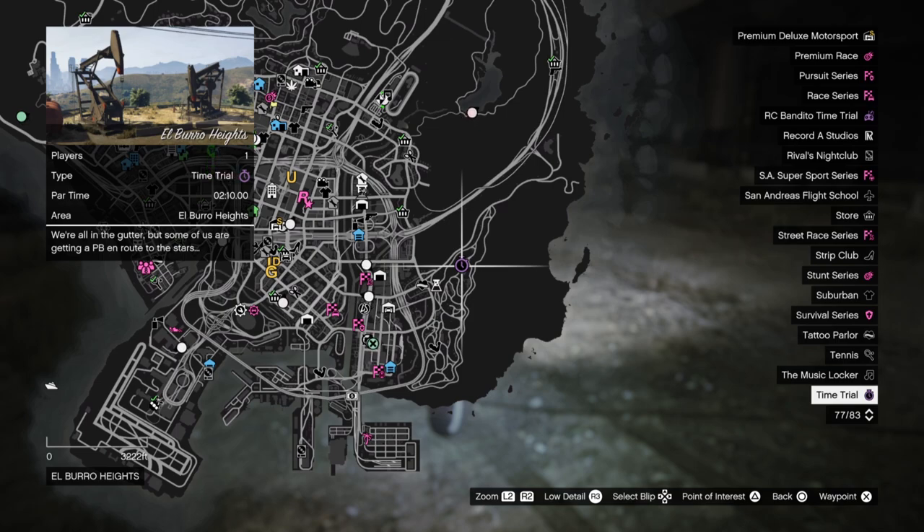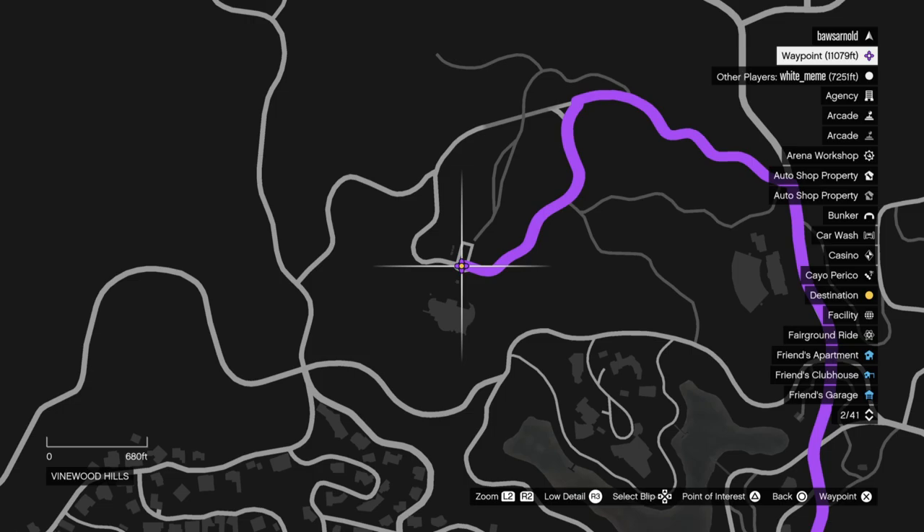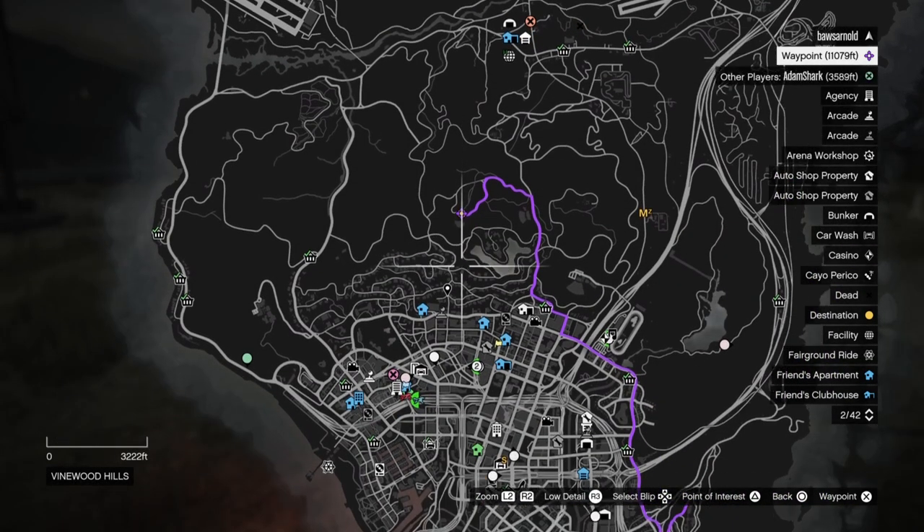The first one is the regular time trial, El Burro Heights. 2 minutes 10 seconds par time. First time you finish it you will get 100k. The destination is over here so go ahead and place a waypoint, but for this one you won't be following the GPS, at least not all the way.